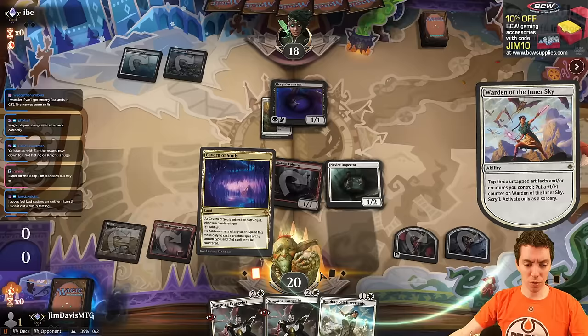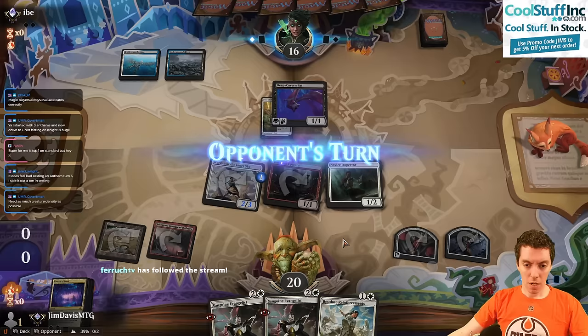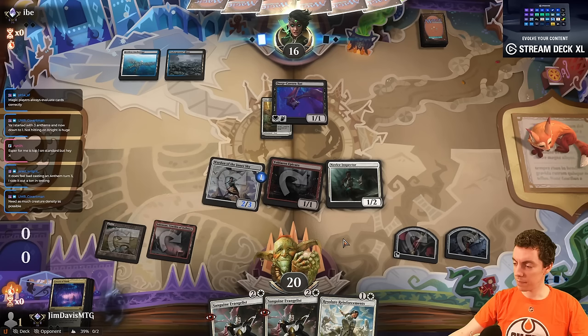Top card: Cavern of Souls — keep that. Just do our thing, getting in. Obviously they have a Raphine here; it's a little annoying, but I think we're ahead of it.